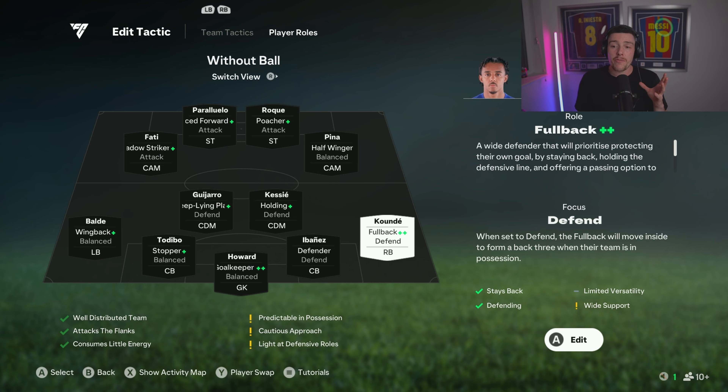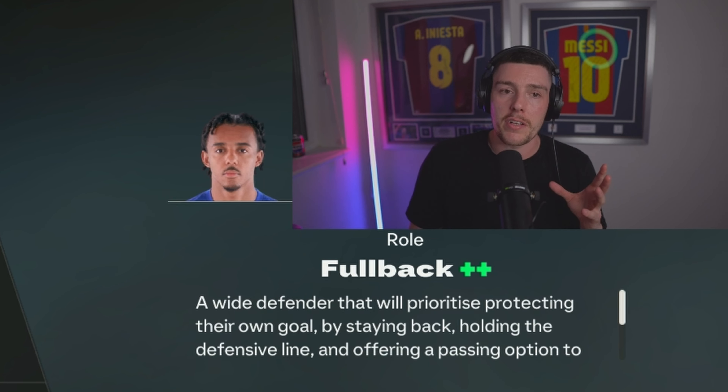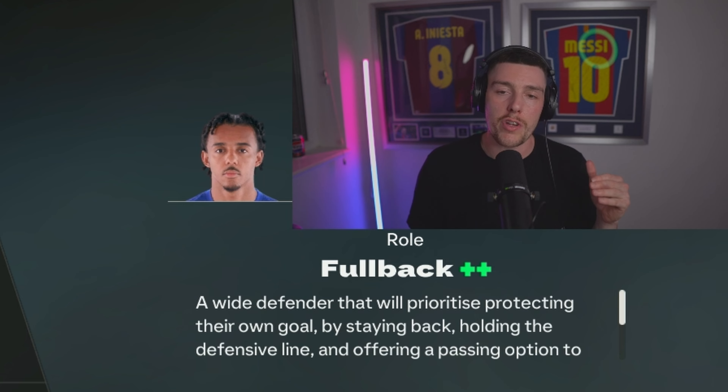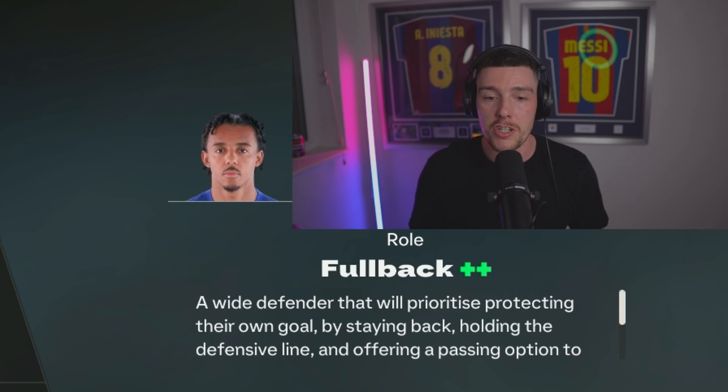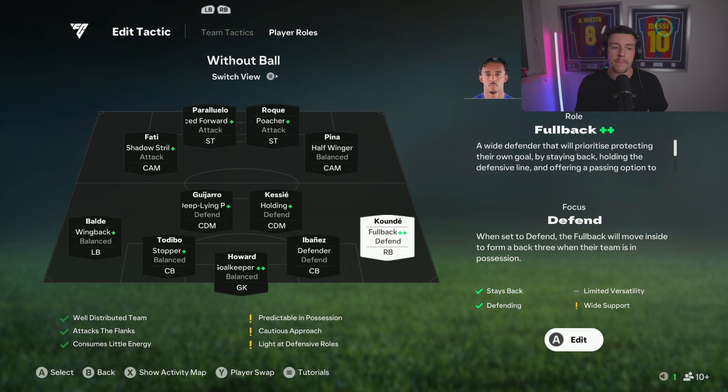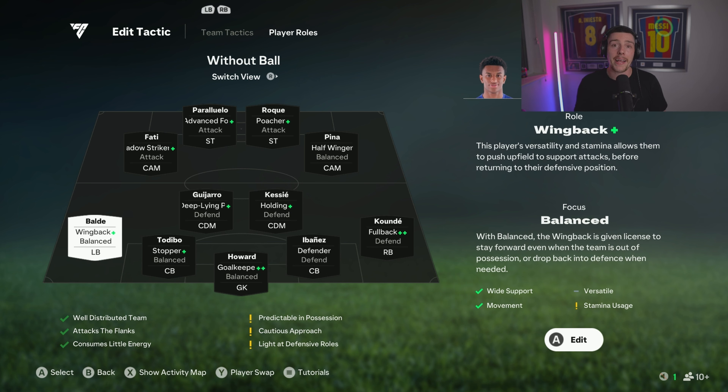The right back is set to defend and just fall back. You want someone very good at the defending role because this is going to act as a three-five-two. It's great with Kunde because I can use three-back formations and he won't get punished — he's got the center back alternate position. He's fullback plus-plus, which is phenomenal. If you can get fullback plus in this position that's great, but either way you want someone physical — more like a nimble center back type.